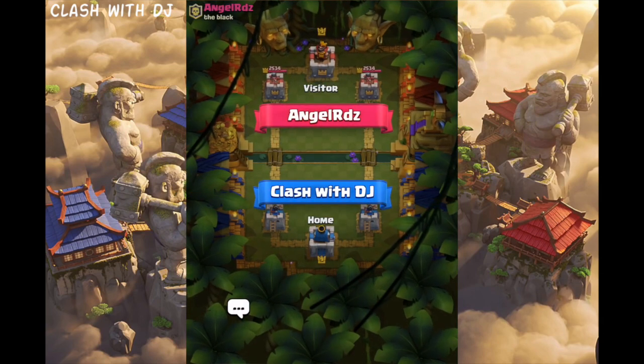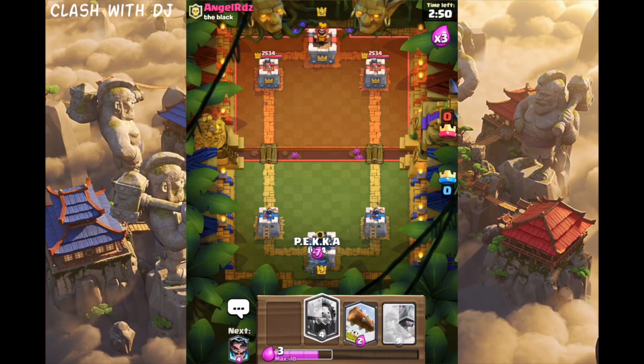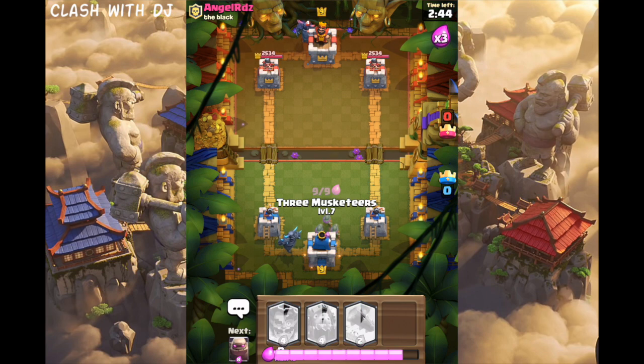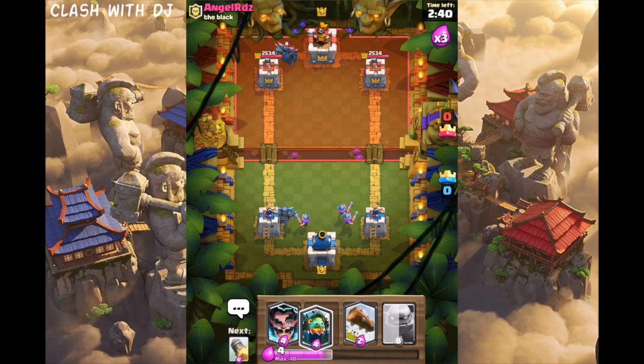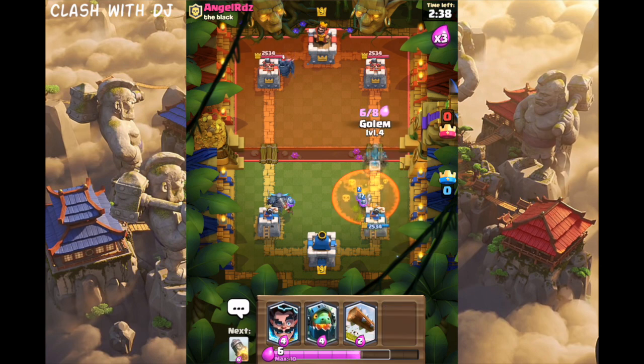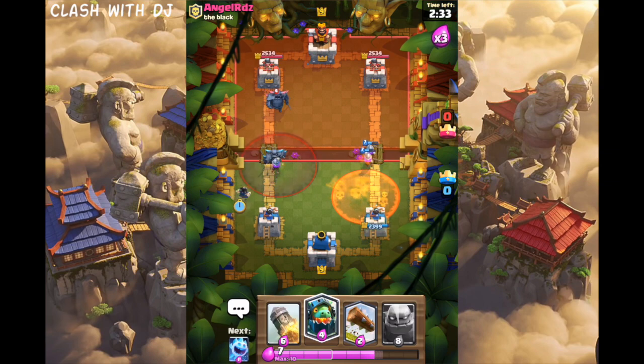We're against AngelRDZ. We're just going to start out with a Pekka because we do have the Inferno Dragon. Oh my god, not lag, please. We are going to put our Three Musketeers over here. Get ready with our Inferno Dragon for his Pekka — but he poisoned that anyway. So I'm just going to be putting our E-Wiz down.